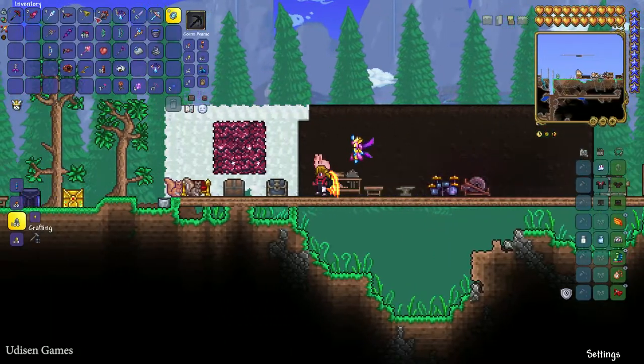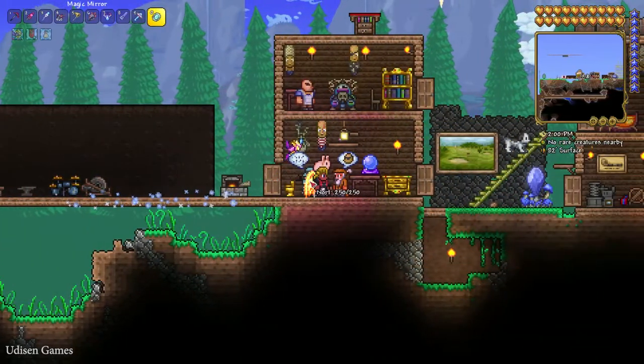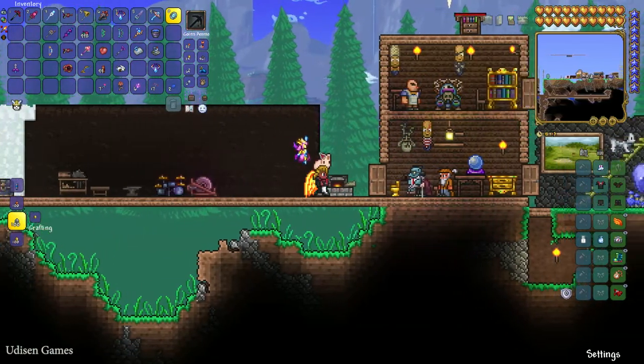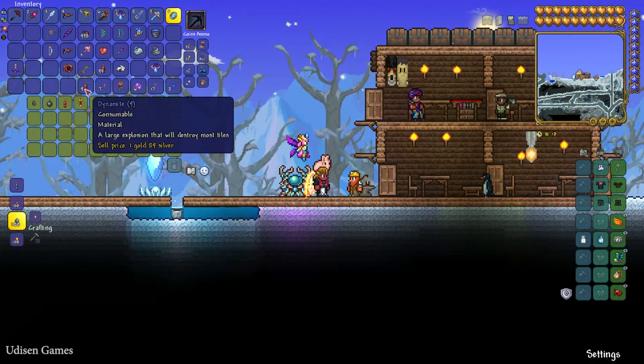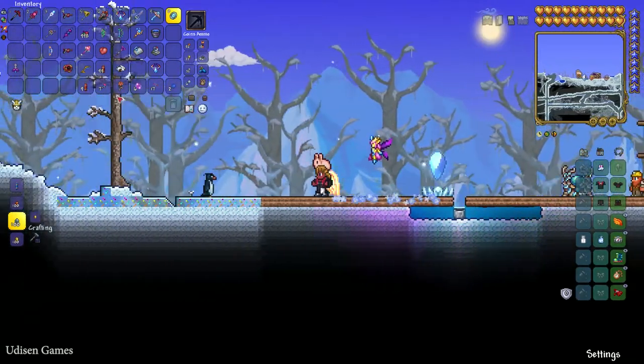You need to buy a Bug Net — it's a good idea to buy the Bug Net from the Merchant. As you can see here, it's extremely easy to buy this item. Also, you must buy dynamite as a required material. You can also very easily find dynamite in different chests in the dungeon all around the world.